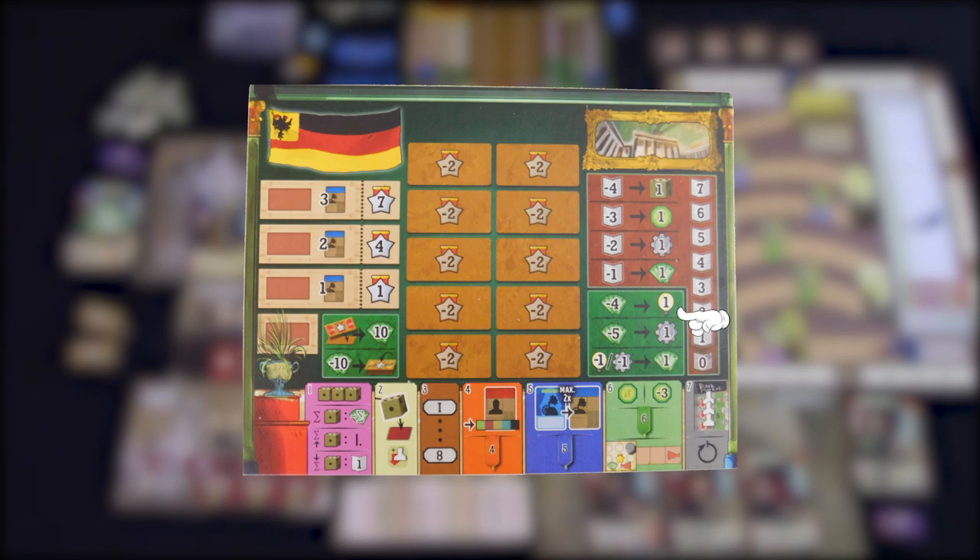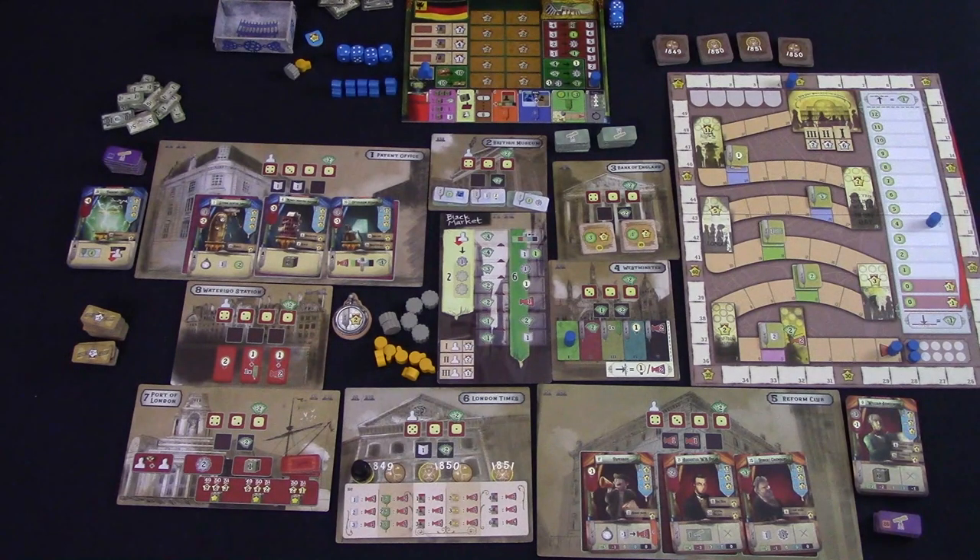The player mat also shows you how to buy or sell gears and energy with the market, and across the bottom it shows you the phases of the round. The player with the most victory points wins the game. You'll get victory points by building patents and recruiting characters during the game, and progressing along the buzz track will also gain you points every round. At the end of the game, you get points for having completed your country's objectives, covering your research spaces to avoid negative points, and being ahead on the buzz track and the black market track.